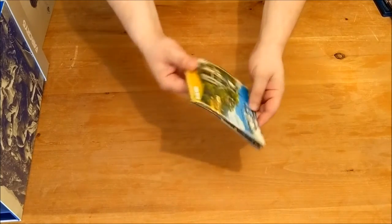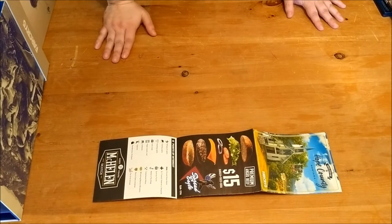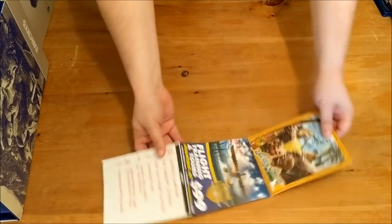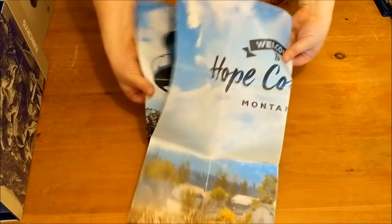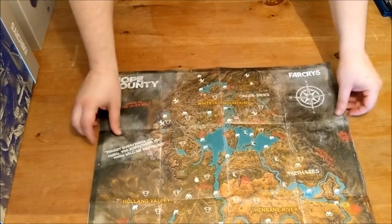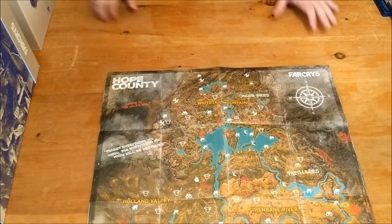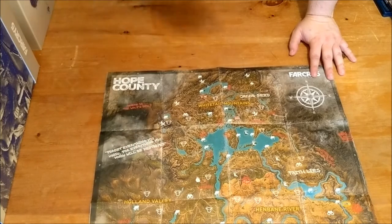And this is really interesting. This is a map of Hope County, but it comes across like — I don't know if any of you have visited the States and gone on a big road trip — you normally get these kind of maps to detail all the sites and everything you can find. Kind of like a truck stop map. So that's Hope County. We'll get some better footage of that. And on the back, there's a map of the county itself to help you in-game find some secret locations, no doubt.